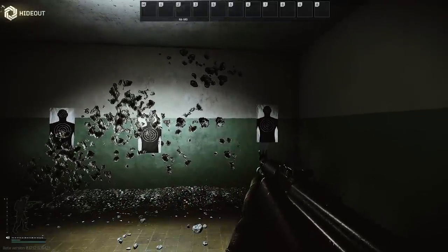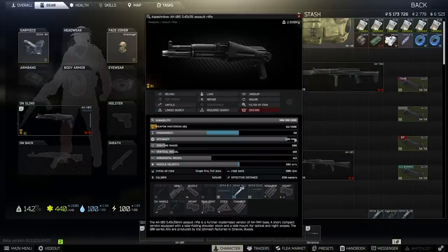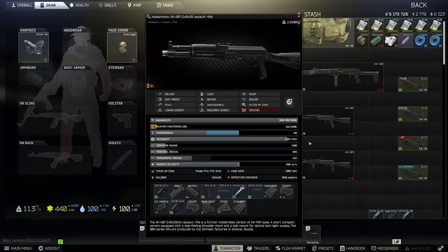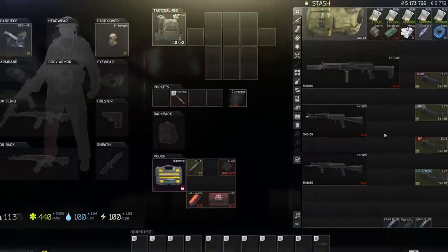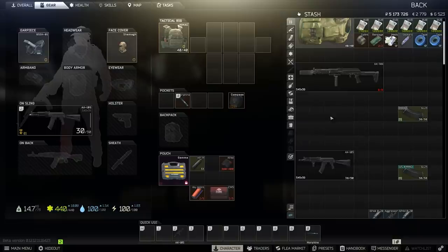Now that we know it's working, we want to know exactly how much it's affecting things. Our base AK-105 has 160 recoil points. If we unfold the stock, we get 109 recoil. If this worked like any other attachment — applying 20% to the base of 160 — that would be 32 actual points of reduction, bringing 109 down to 77. So I've built another equivalent AK-105 with 77 recoil. These two should perform identically if the 109 one uses 7N40 and the 77 one uses BP, our control round with no modifier.